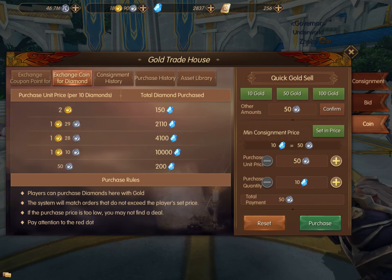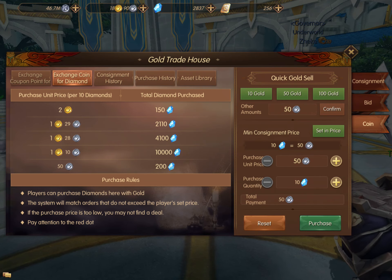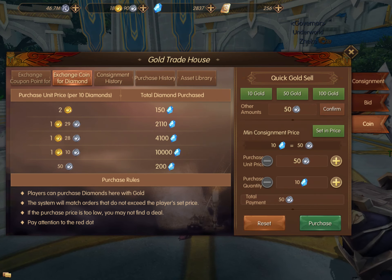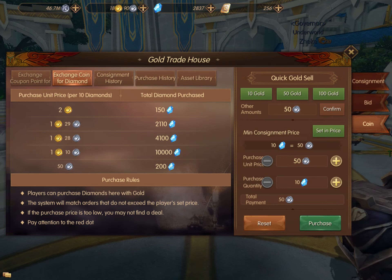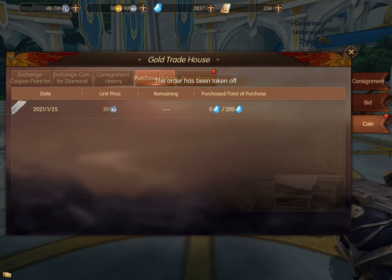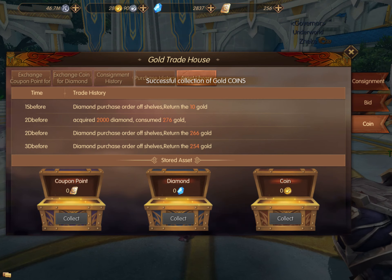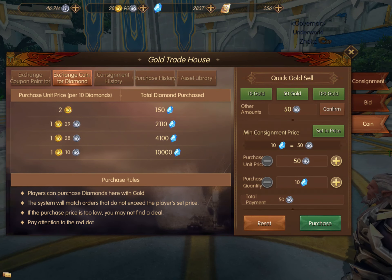I'm never going to get this order filled because the person above me has 10,000 diamonds they're going to order, and they're never going to finish filling all of their orders before getting to mine. So I'm going to go ahead and remove this order because it will never actually get filled and I'll never get these 200 diamonds. Go over to the purchase history tab and you can remove it from there.